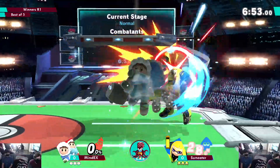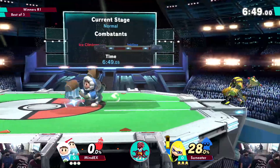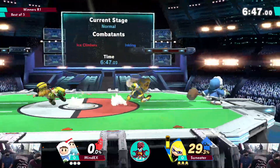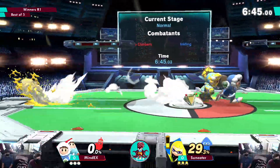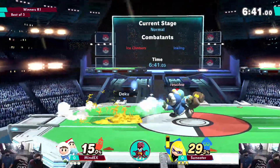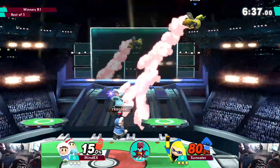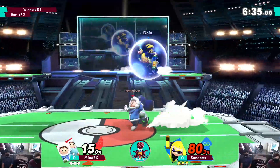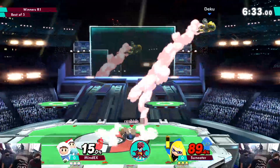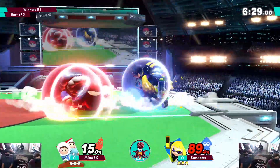A lot! Another one, another one — I'm feeling it. There it is. There's a decent attempt but Nana does be getting hit by the splat bomb, gonna ruin that situation. Now we got combo town — but he interrupts it with the early ice throw right in his face. Inkling may be able to rack up damage very fast, but Ice Climbers can also rack up damage very fast.